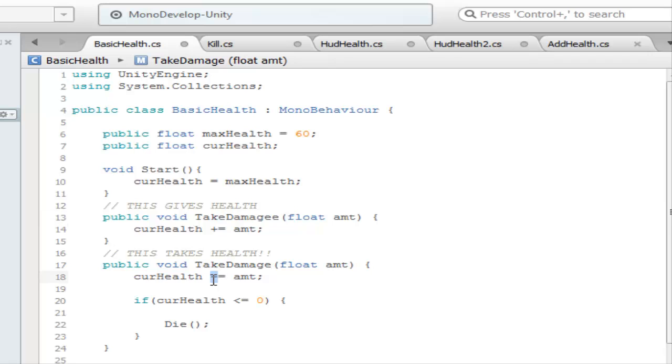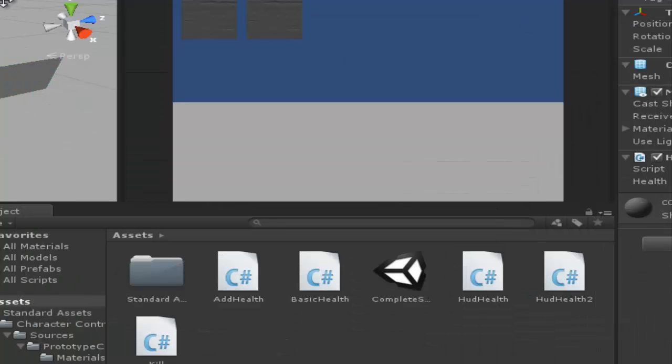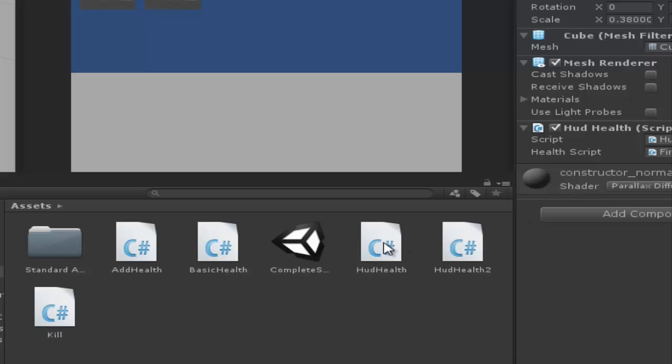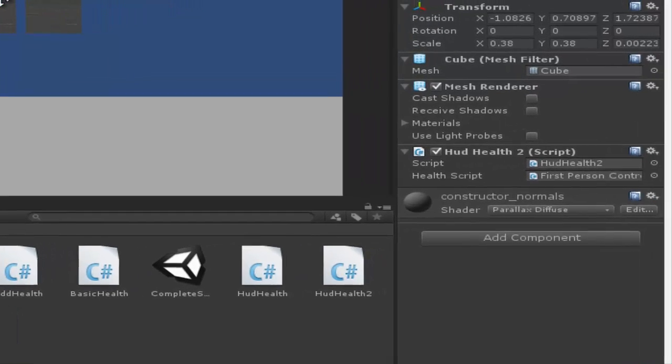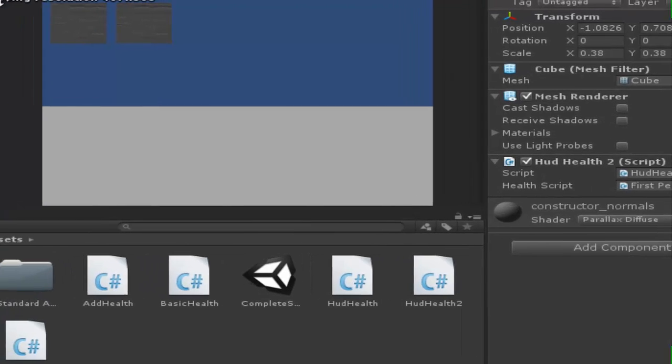It's the same thing as the damage script — just instead of subtracting current health, it adds. It does our add health float and adds health, just to make things simple. So for each cube we attach the first health script to the first one, and the second health script to the next one. There are a couple more scripts involved with health, but it's still a lot simpler if you ask me.